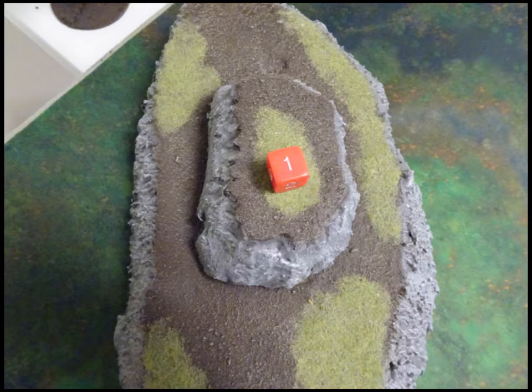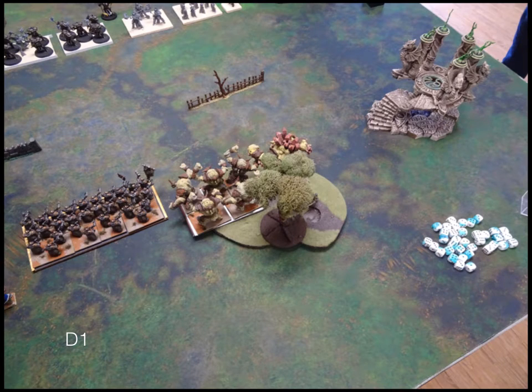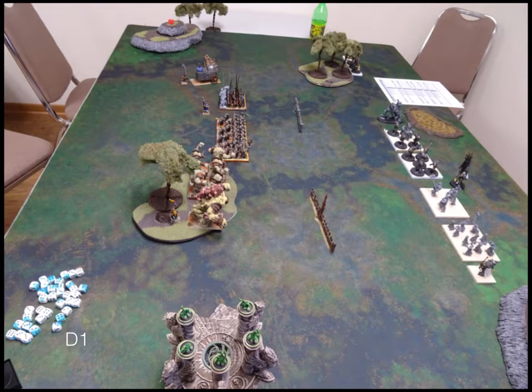Turn one goes to the dwarves. Since it's Invade I need to get across the board. On the left side we're kind of dancing — I'm trying to stay back a little bit on that side, as the Elohi can fly quite far, so I'm just trying not to let him fly over me first turn. On the other side we just move up our full amount.